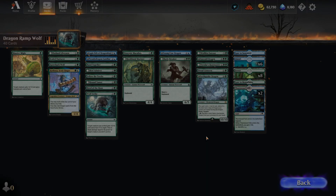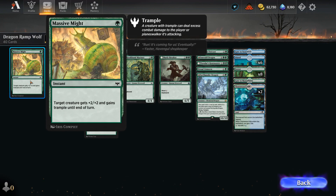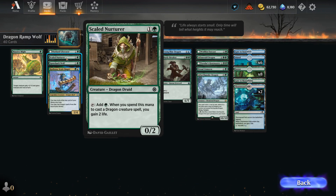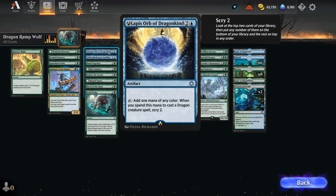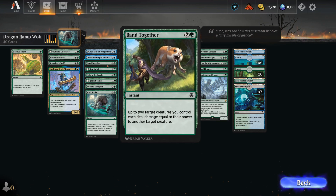Let's take a look at our decklist before we jump into some games. At one mana we've got Massive Might as a pump spell giving Trample. At 2 mana, Liberator to take out artifacts or enchantments, Scaled Nurture for ramp, Sporeback Wolf, and the Scalesinger which can provide some card advantage by letting us play dragons off the top. At 3 mana, the Lapis Orb of Dragonkite can help us ramp into our dragons as well, potentially Scry 2. The Familiar as a 2-2 Flyer can give other creatures flying. Then there's Band Together as a nice removal spell.